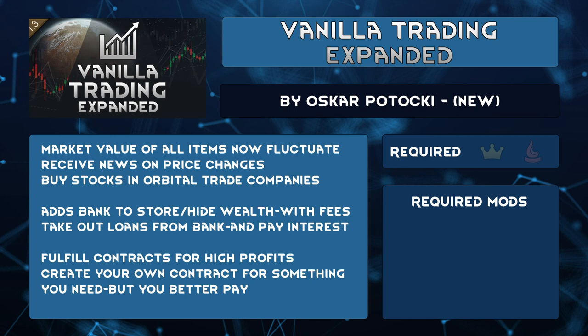Each year, prices are more likely to come back to vanilla default. If it sold low last year, the price might rise this year — same with high prices, but not always. Some items might continue to get further and further away from their normal price. The changing prices do also change your colony wealth. If Yayo's price increases massively and you have 2000 in your stockpile, expect the raids to become much larger. You might want to sell that off and quickly put that newfound wealth into the bank before the pirates come calling.